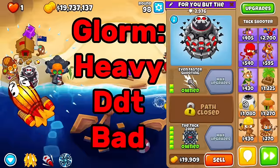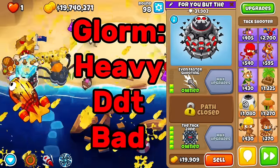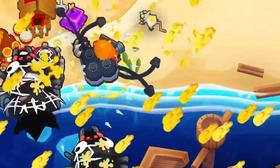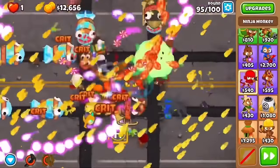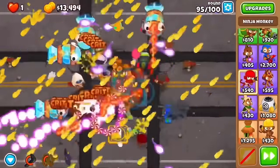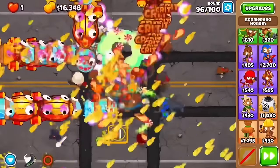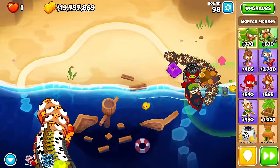Relentless Glue or Moab Glue is vital — you'll probably have it in almost every single CHIMPS game because it makes heavy and DDT rounds far more manageable. Blue Storm is good against all round types, and like Embrittlement, it helps when you have many projectiles being spammed everywhere. It also lets towers deal damage to Lead bloons that normally can't pop them.